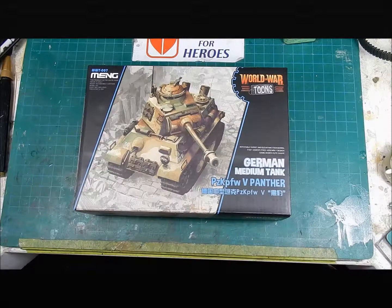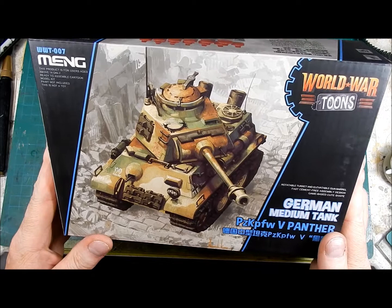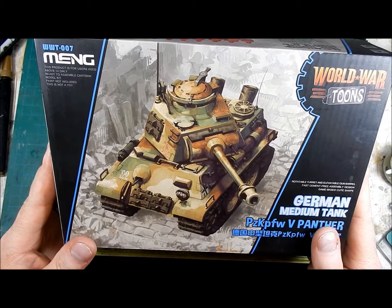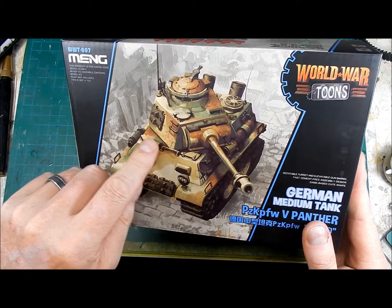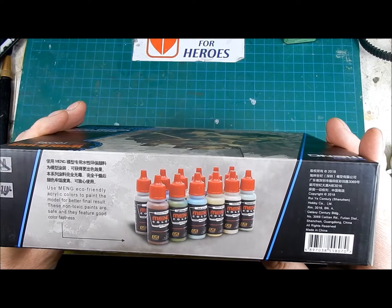This is the box — nice stylized artwork. The vehicle is kind of sort of a Panther G, but it's got a whole bunch of mishmash stuff. You can't expect accuracy out of this; I mean, there's not even a bow gunner's hatch. There's little artwork showing you what it'll look like completed, along with info for their paints and a few other views and some information on the actual vehicle.